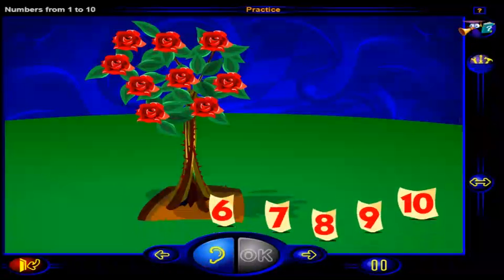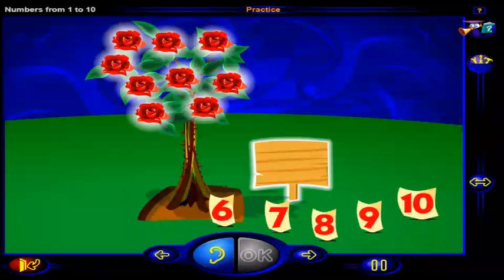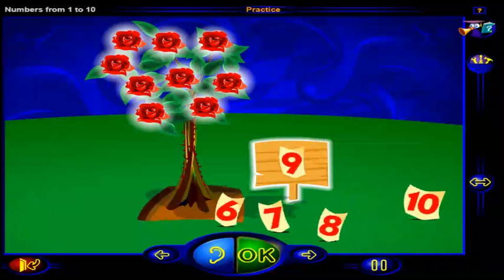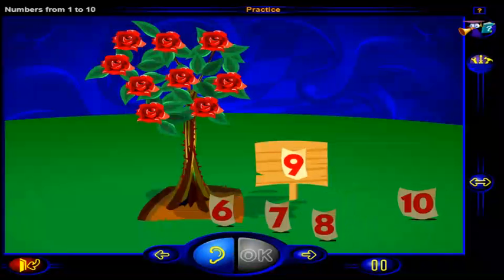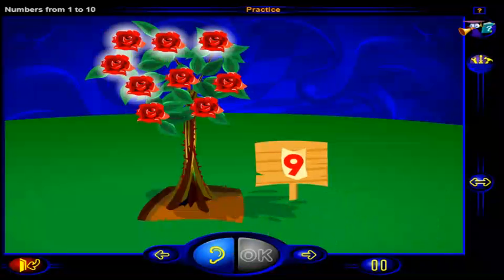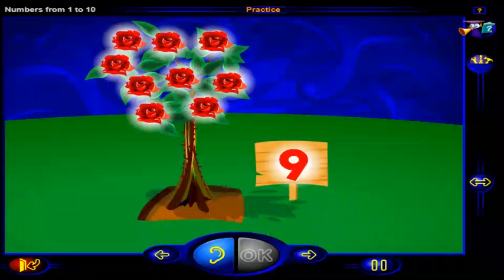Drag a number here to show how many roses there are. When you're done, click OK. There are nine roses. One, two, three, four, five, six, seven, eight, nine roses. And this is the number nine.